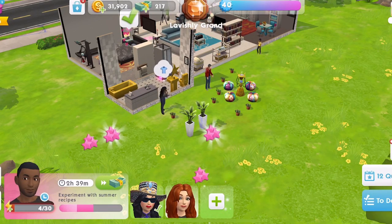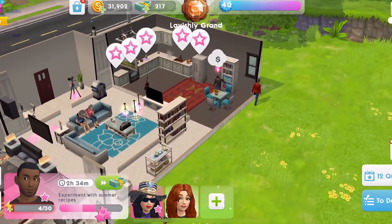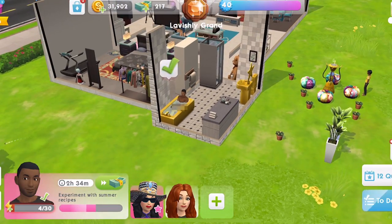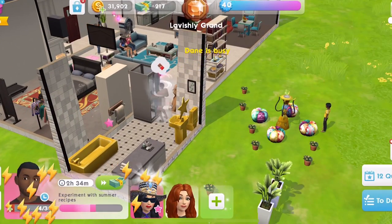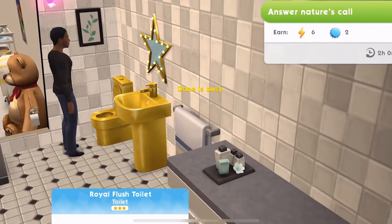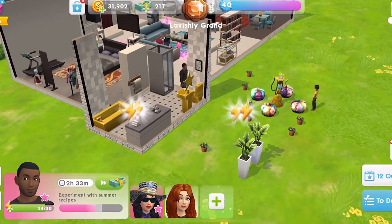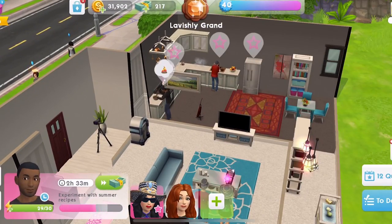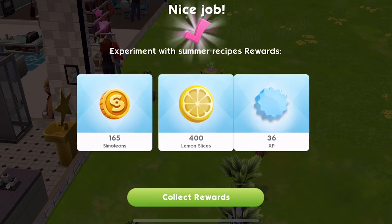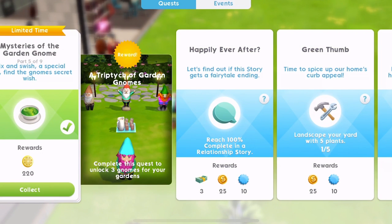We'll need to use the bath to get 15 energy. I love this gold bathroom stuff. Whilst we can and there's no one in here - the non-playable sims keep coming in the bathroom, it's always a pain. Anyway, Dane has finished the experiment with summer recipes event - 400 lemon slices! That's wonderful. That is part five completed, so we'll collect those.